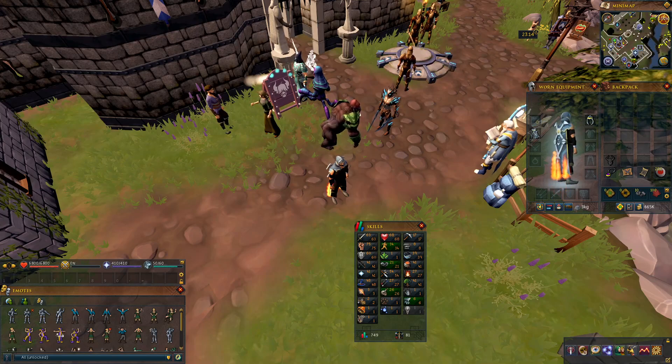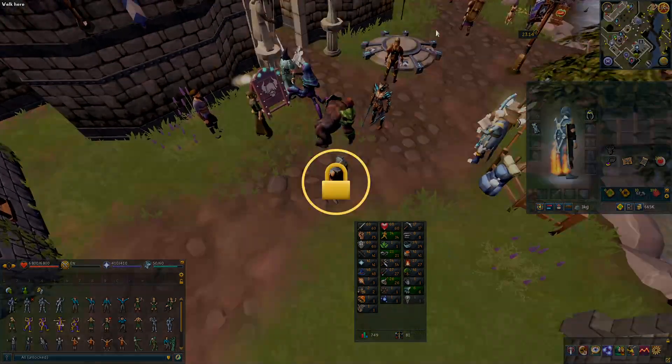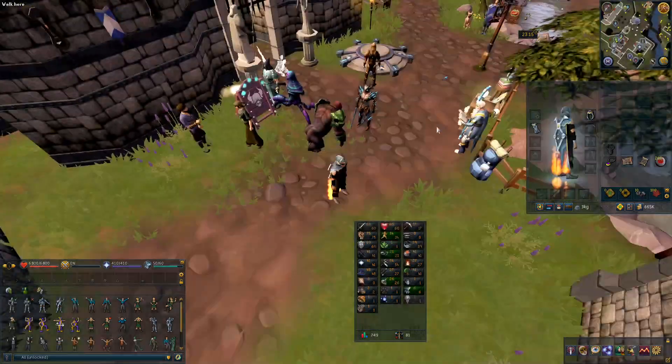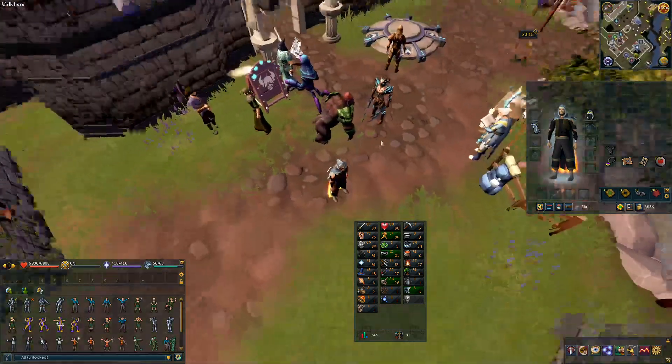Looking at my template example, it looks like we want to make it a little taller. When locked it'll actually be bigger — we can test this just by locking it to see how it functions. You want it to have that extra row because if you add more items to the currency pouch you want that second row available for utilization purposes.